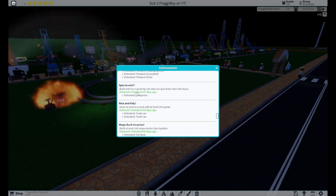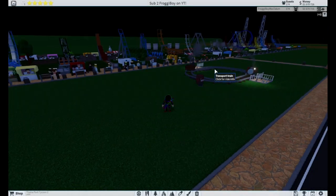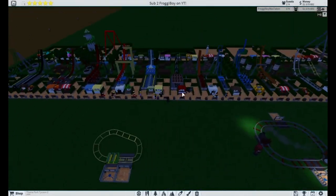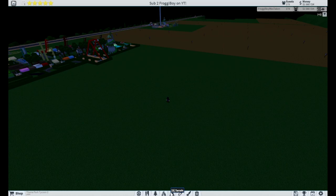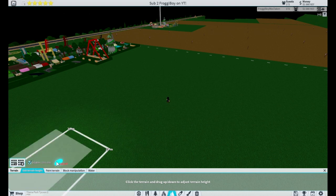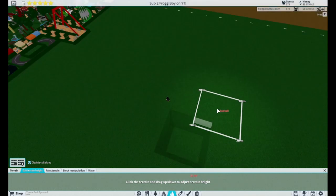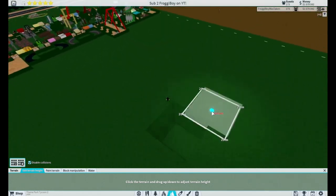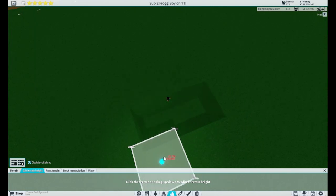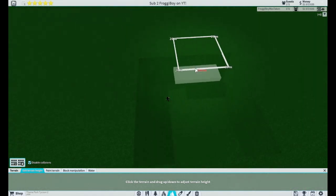And now we have Spin to Win — build and run a spinning ride that can spin faster than 360 degrees. This one is kind of tricky and took me a while. We're going to need a lot of space, so go over to an open area. What you need to do is go to the terrain tool and hit the minus button to bring the ground down as far as you can, then build a giant square pit.